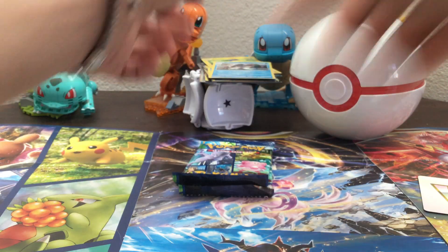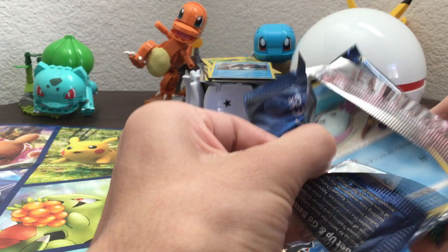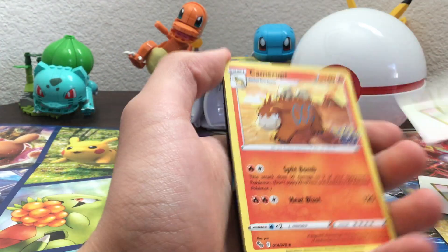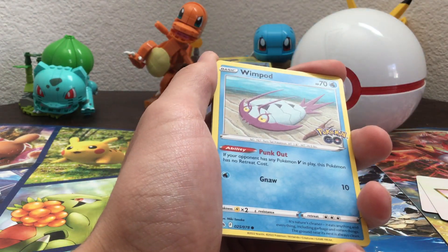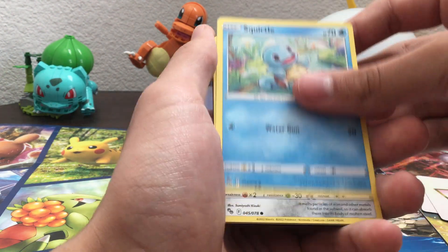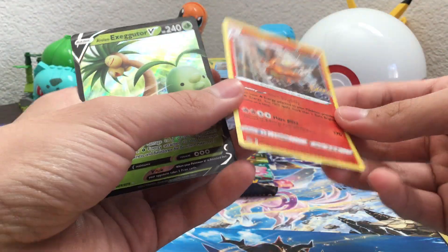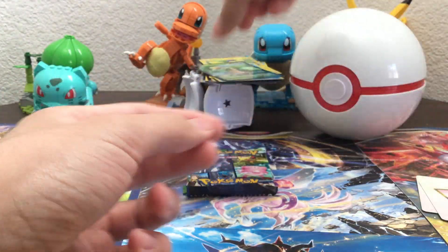Oh, I got something in my eye. Second to last pack — come on, at least another V. But I mean it's the Conkeldurr Full Art, that's not bad! V-Star Marker, Camerupt, Xatu, Blanche, Wimpod, Wimpod, Squirtle, Meltan. Charizard! Charizard — yes! I need this as well. So we have a Charizard Holo and the Alolan Exeggutor V — oh yes! I'm on my way to completing this set.